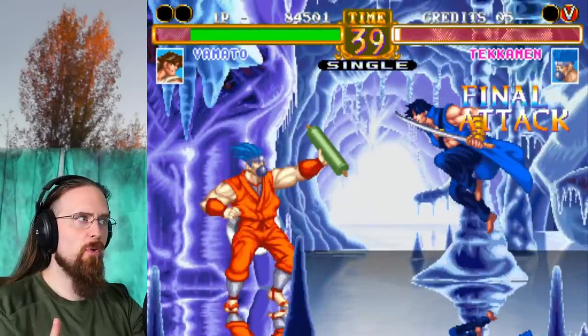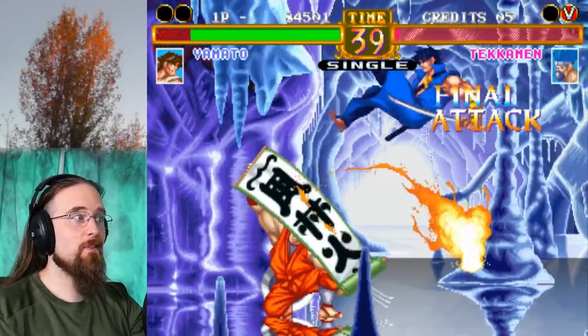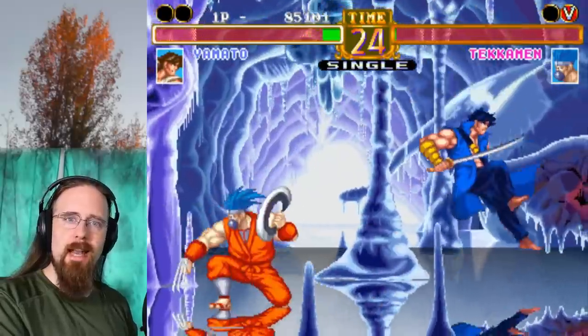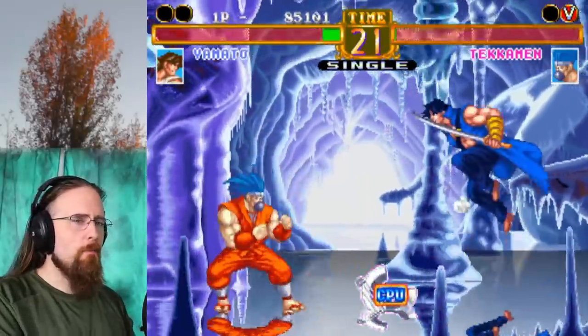He also has a scroll. What's he gonna do with it? That's what he's gonna do — he's launching fire from his magical scroll. I also like the mechanic that you can make them drop their weapon if you keep attacking them while they block.